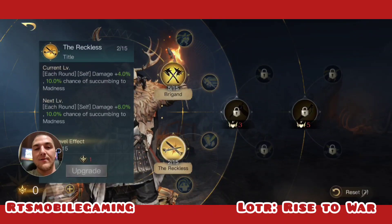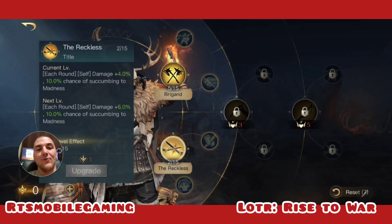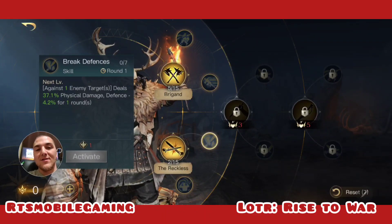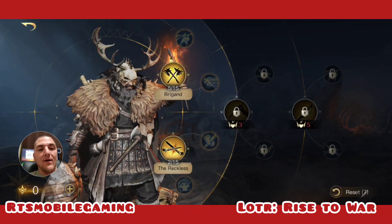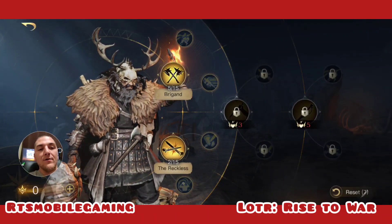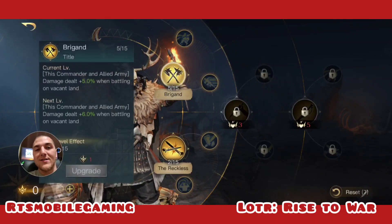Then you're going to put some points into Reckless, giving yourself plus 30% damage dealt as well as a 10% chance to be maddened every round — and we love being maddened! After that, you're going to put points into Break Defense, which gives you a nice nuke and also reduces the enemy's defense. If you're a higher respect level and want to go the commander damage route, you can also put points into Topple, which is a decent damage nuke as well as a chance to crowd control.